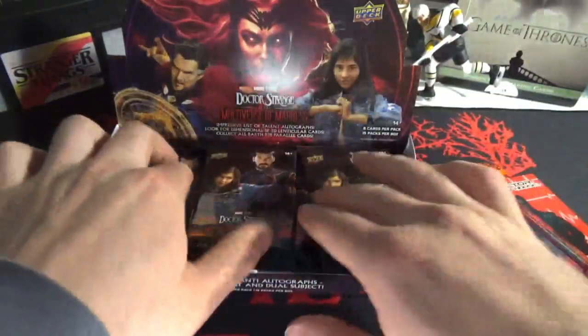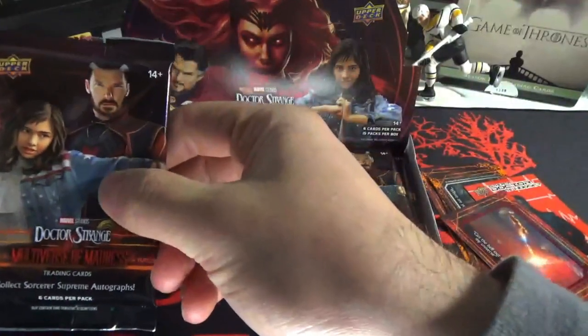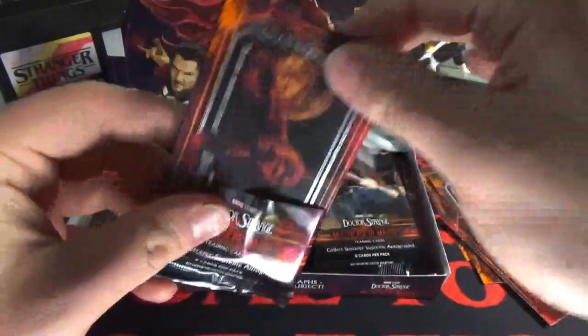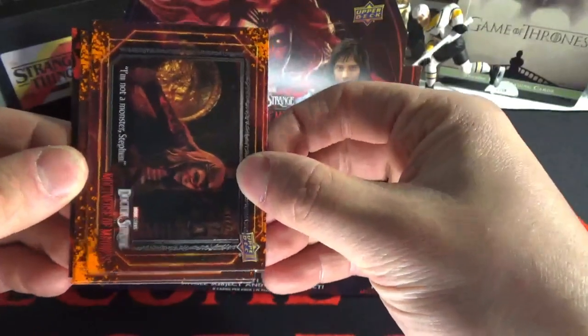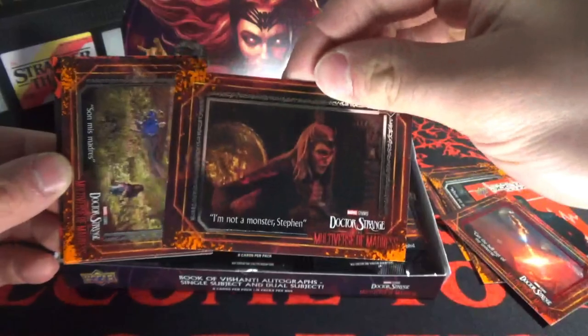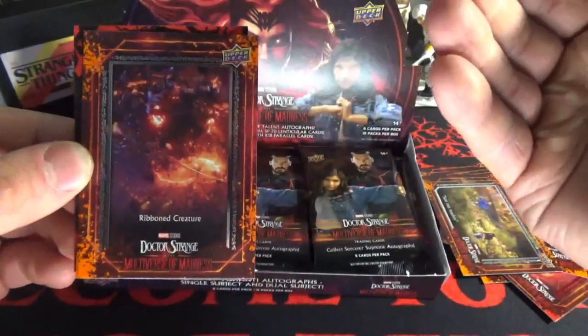Sorry, I got a new camera setup and I need to get used to having the cards in the right spot. I can see I'm holding them over here because I think that's where the lens is, but it's over here. There she is right there — that's the auto we want, we want her autograph please.